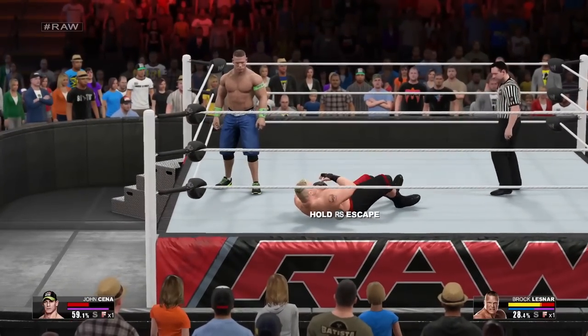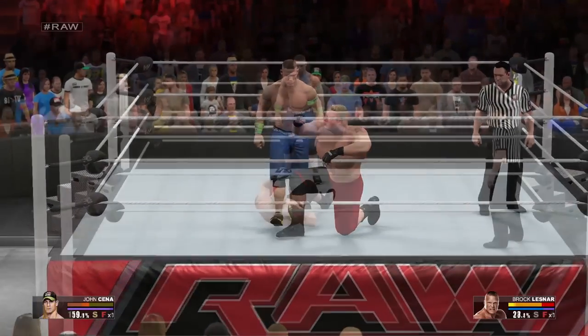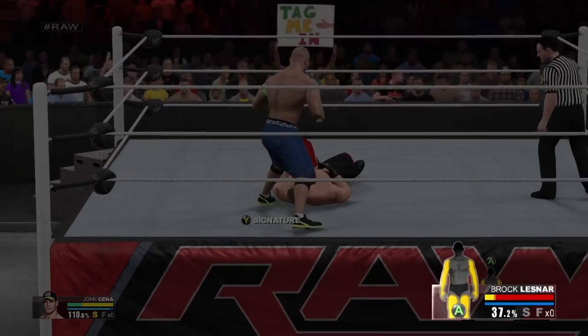You can check the health of your superstar by pressing the view button, which will display your individual limbs' health. Your opponent's limb target health is automatically displayed at any time you utilize limb targeting.